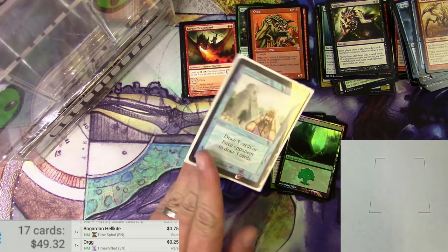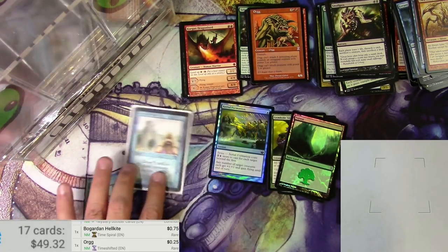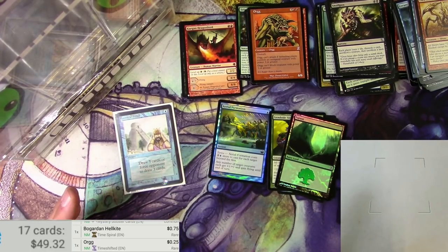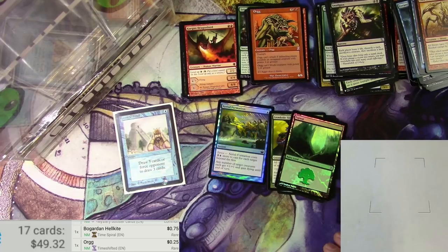So that's it — hey, I got an Ancestral Recall, that's a pretty good card too. That's it for this set of packs. Thanks for joining me and PackBot for this. As always, like and subscribe, comment down below. Catch you on the next video. Thanks.